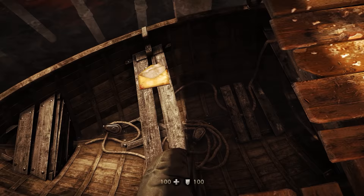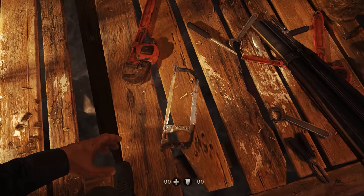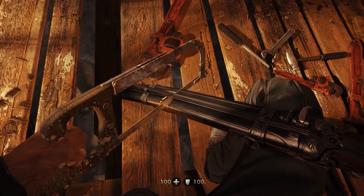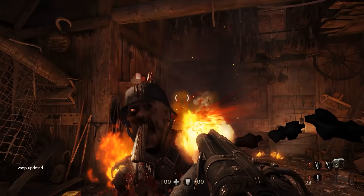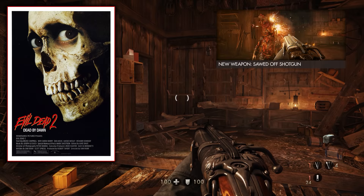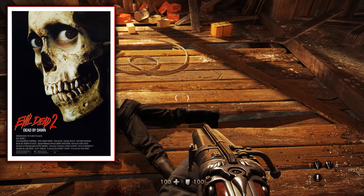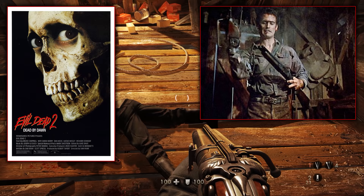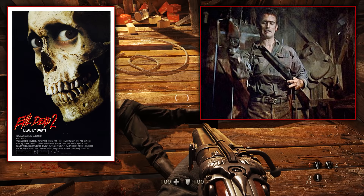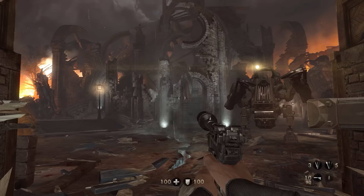A few seconds after we grab the shotgun from the boat, BJ will saw the end of his shotgun off. This is a reference to the 1987 film Evil Dead 2 — one of the best films ever — in which all undead hell breaks loose and the movie's protagonist Ash, while standing in a room with incredible similarities to the shed BJ is in, saws the end of his shotgun off. Ash also uses the shotgun to stave off the forces of evil, just as BJ does through the next three levels of Wolfenstein: The Old Blood.